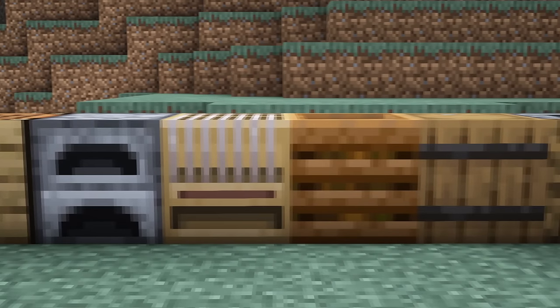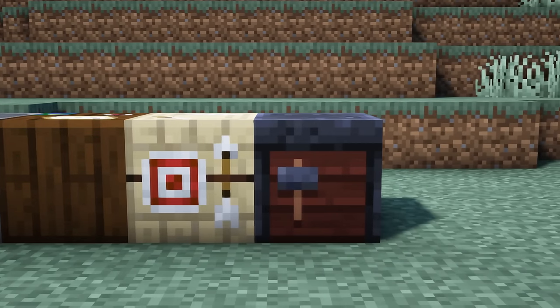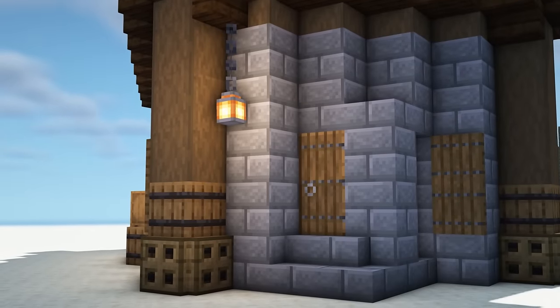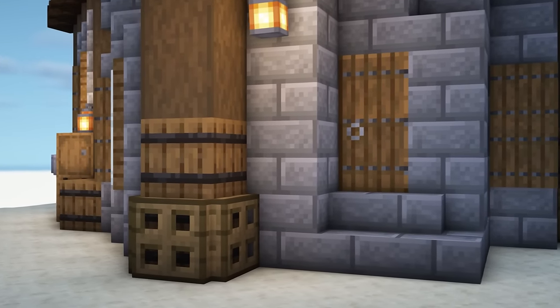Some of my favourite blocks for building are the utility and villager profession blocks — they have some not so obvious textures. For example, the bottom of a smithing table looks like this and you could use it in a ceiling. If you place the composter in a wall, the side texture works very well with a lot of wood types, and the blast furnace has a great top texture too, perfect for a factory floor. And there are many, many more, but one I would like to highlight is the barrel — definitely one of my favourite blocks. They have a wonderful side texture which I use quite a lot for adding detail to my wooden pillars in a build.